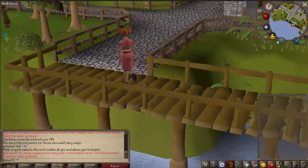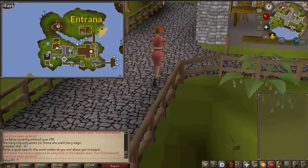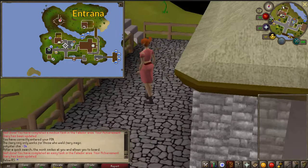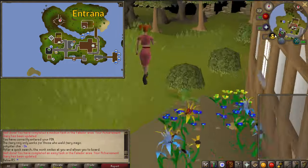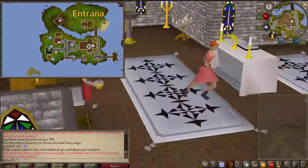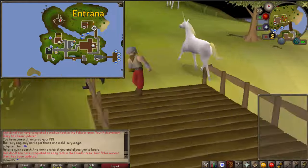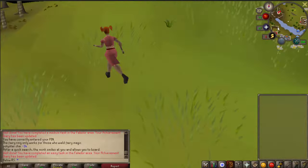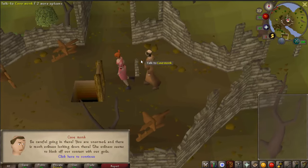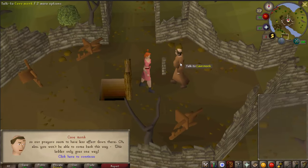Then you simply want to go the way I go, all the way to this entrance. When you are here, you want to climb down the ladder.